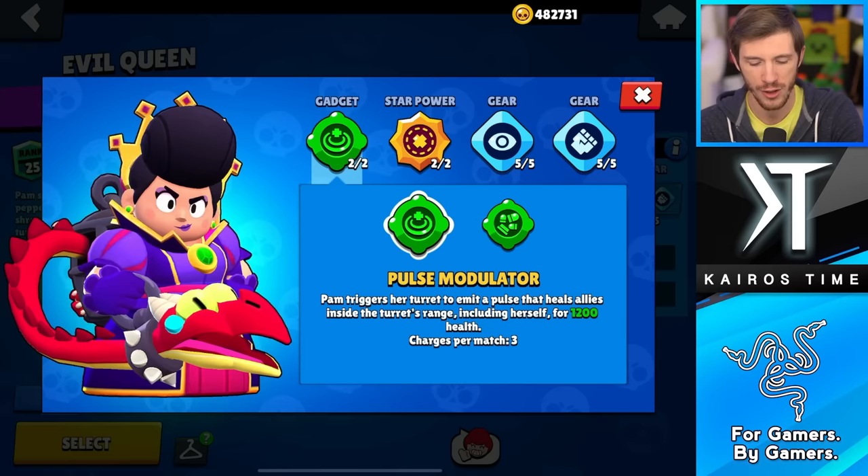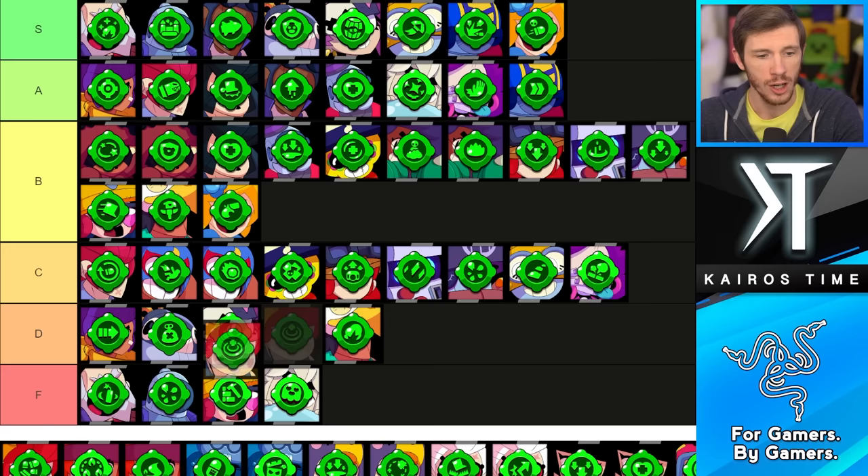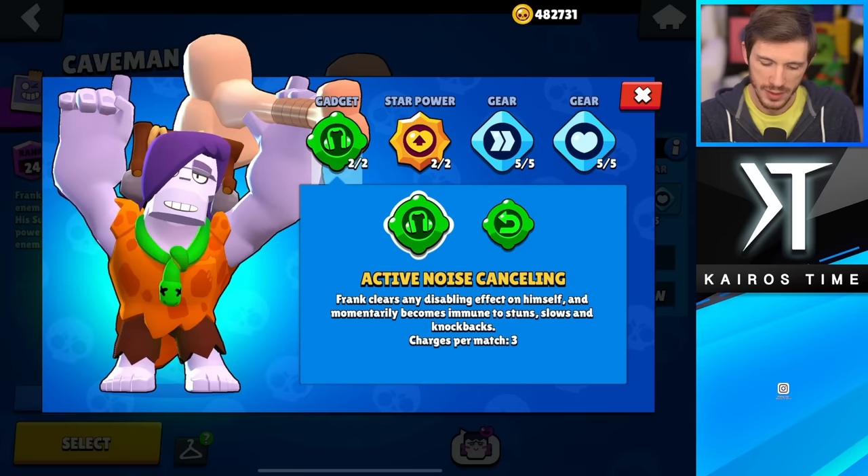Next we have Pam. Pulse Modulator is not awful, but you don't get really great value from it very often, whereas Scrapsucker is actually insane and can help her win pretty much any 1v1. Her Pulse Modulator is going in the C tier and her Scrapsucker is going in the S tier — it's really good.